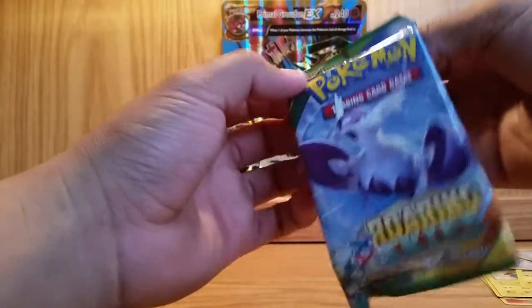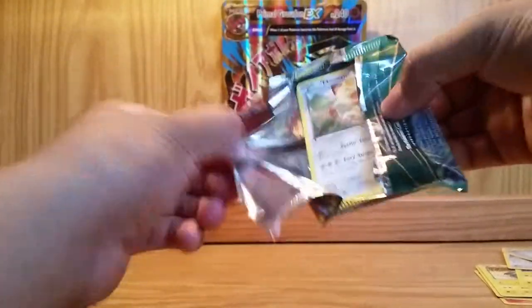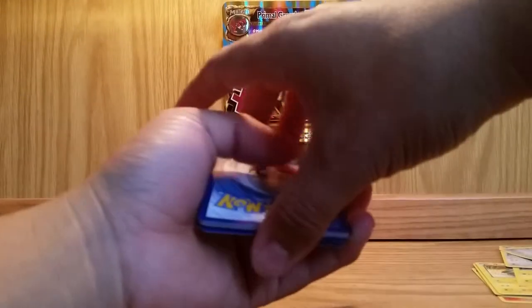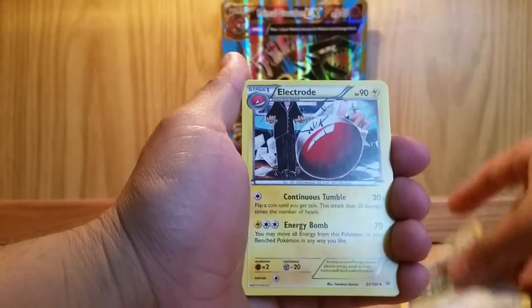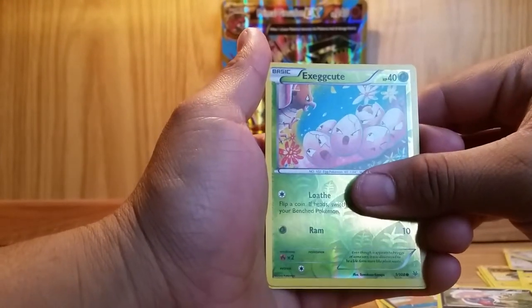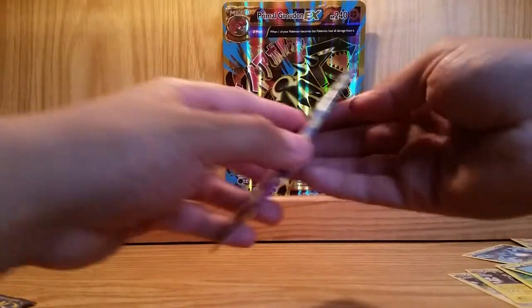Now we got a Roaring Skies — Latios on the front. Try to open this carefully. There we go, here's a code. We start with an Unfezant, Electrode, Manectric, Meowth, Cascoon, Hawlucha, Dratini, an N — Reverse Holo over Exeggcute — and Articuno Ancient Trait, Non-Holo. Really nice card — I have it in Holo form, I should say. Sorry.